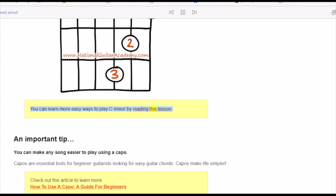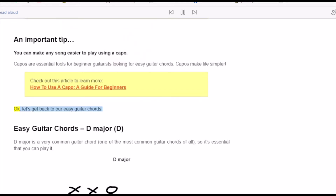An important tip: you can make any song easier to play using a capo. Capos are essential tools for beginner guitarists looking for easy guitar chords — capos make life simpler. Check out the article 'How to Use a Capo: A Guide for Beginners' to learn more.